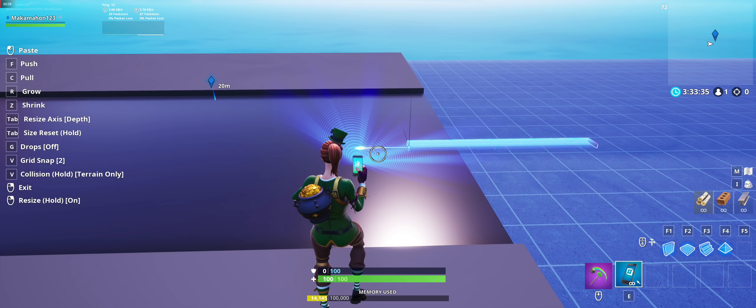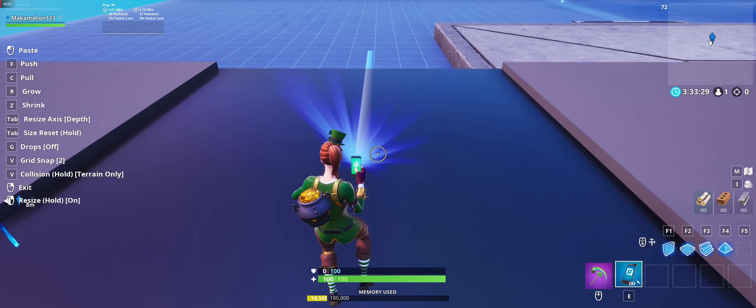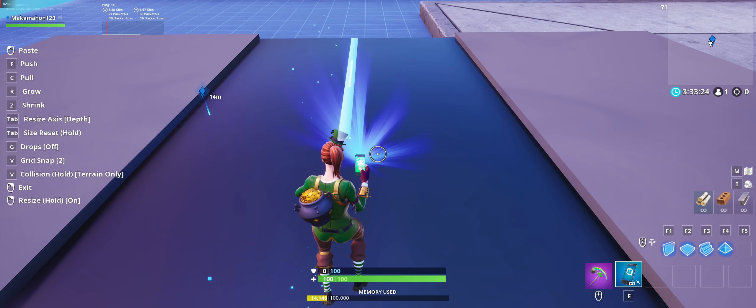Now that we have the roads finished, we can start marking them. Select the glowing rectangular blue piece, rotate it 90 degrees, stretch it as far as it will go in the depth direction, and compress it in the width direction. Place this prop all along the center of your road.